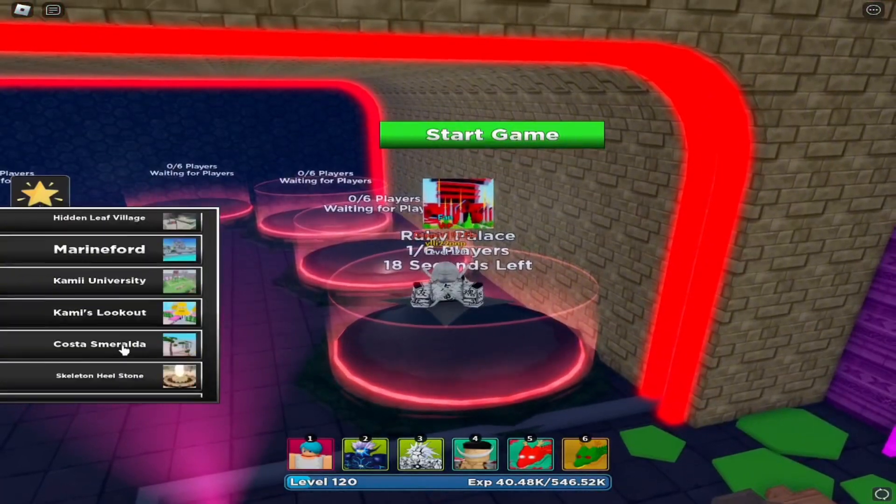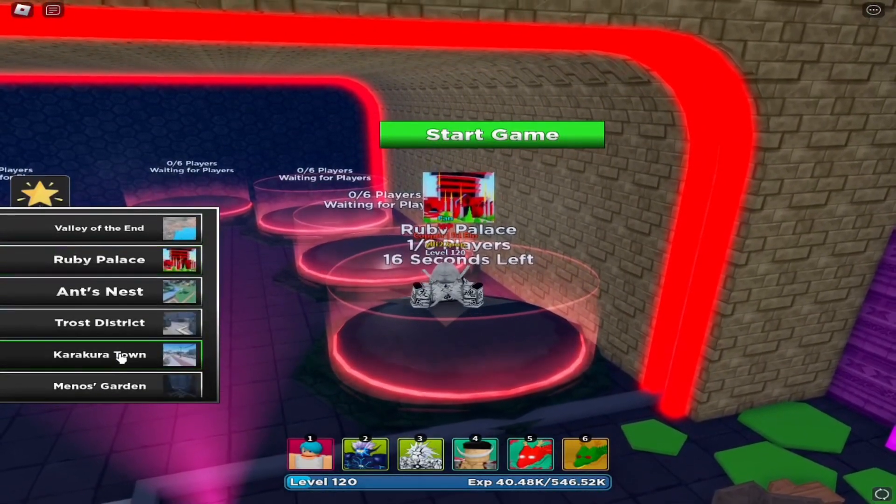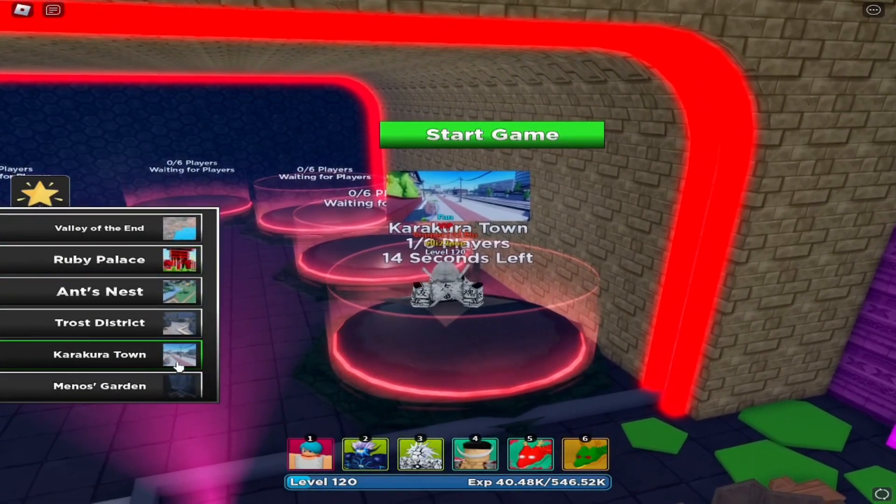You only need Sealed Burrows, White Beard, and Dragos. Use an alt account to swell and go to Karakura town.